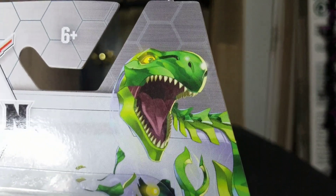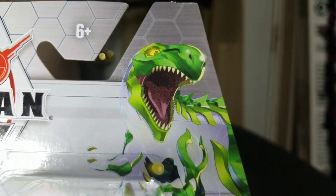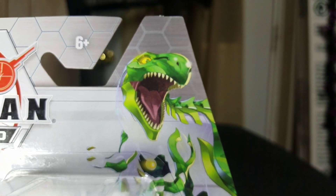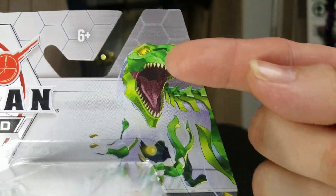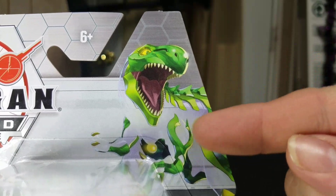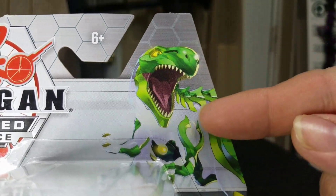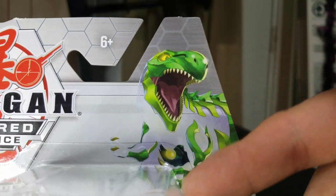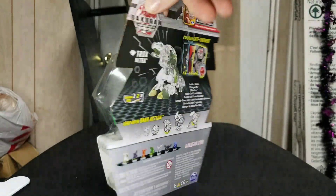Let's take a look at this nice picture here - it looks freaking cool. I like that they're doing this with the new Armored Alliance stuff, putting pictures of the Bakugan up on the box. You can actually see the Bakugan, and he has this really awesome crystalline body that makes him blend in with the background, except for these big green pieces. He looks almost ghost-like, which looks really really cool.